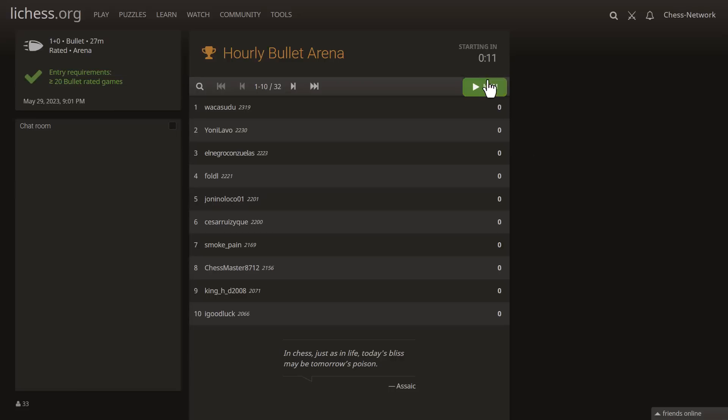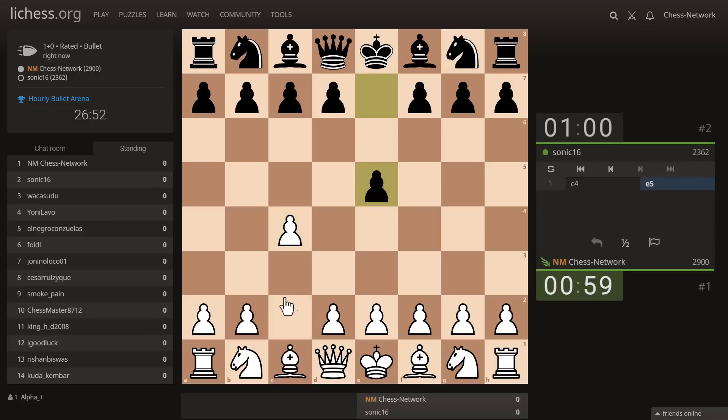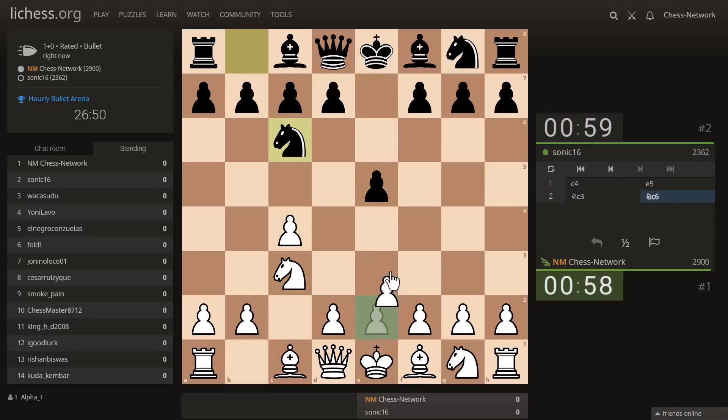Hi everyone, it's Jerry. I'm going to hop into an hourly bullet arena — it's been a while. It's a 27-minute event, one-minute chess. I'm going to try to fishing pole everybody, for white or black. That's my plan of attack. It's tough to do that with e5.